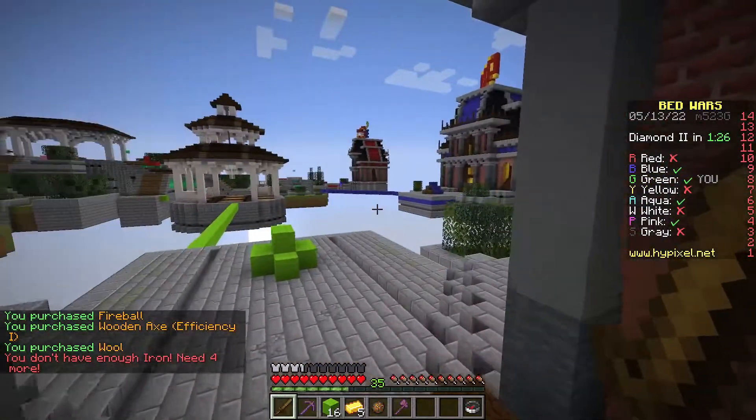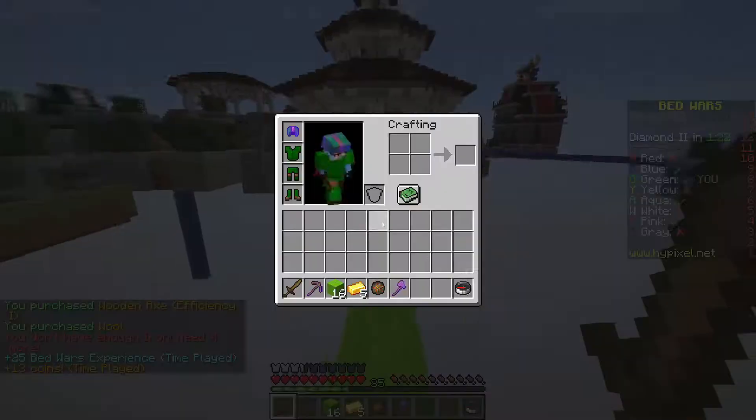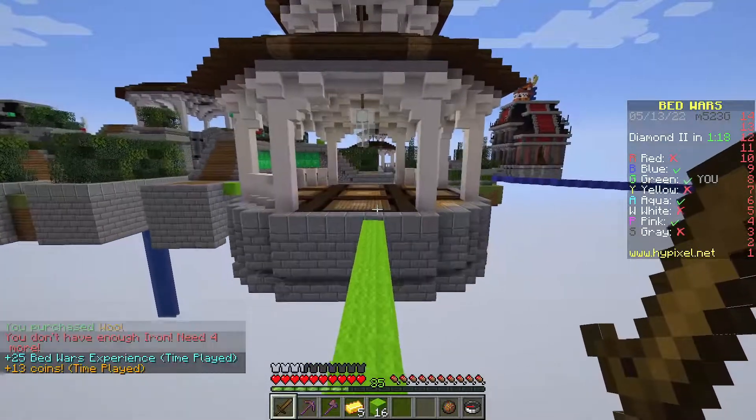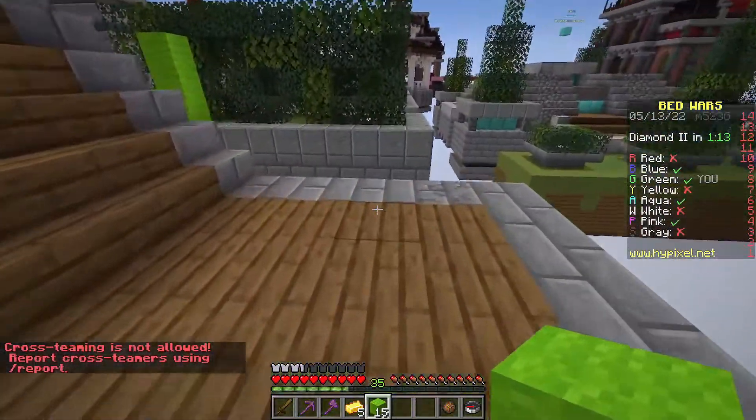Now, originally, fireflies were supposed to be added either as a new mob or as some sort of ambience, and also birch forests were supposed to get updated, but sadly, those two features are now removed from the 1.19 update.